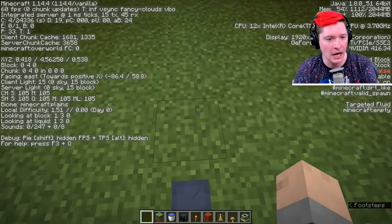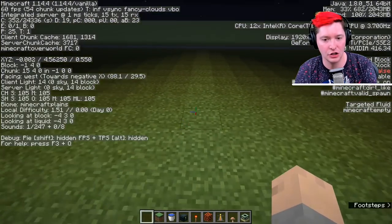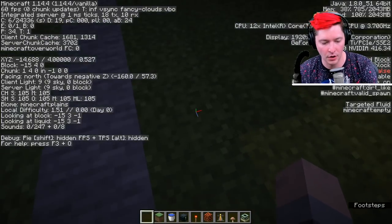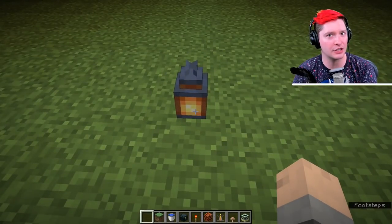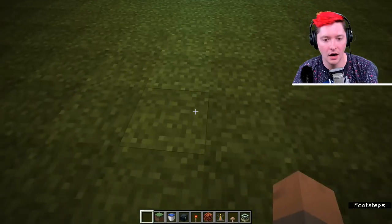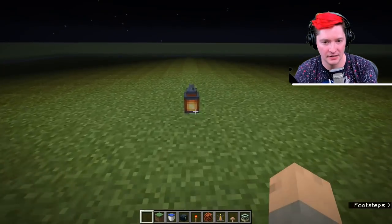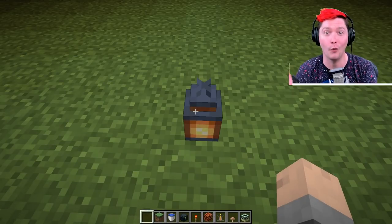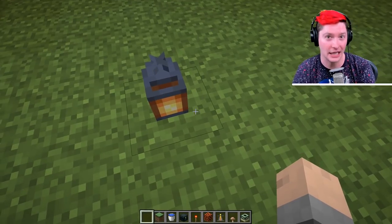If you are on Java Edition you can hit F3 and see the client light level. That is what is generating the light, and as you walk away it goes down to zero. So where the block is sitting is where it is generating its light level. All these blocks with a light level of 15 — 14 blocks away is when the light stops. We'll get on to blocks that only create a light level of 1.